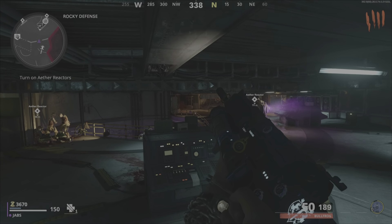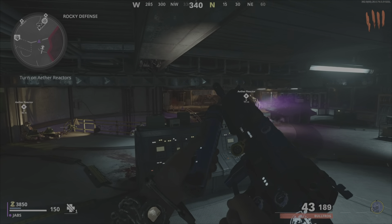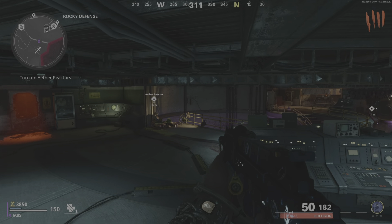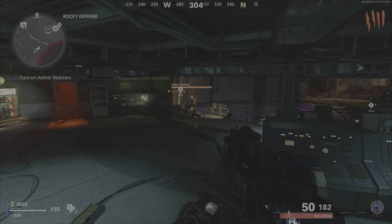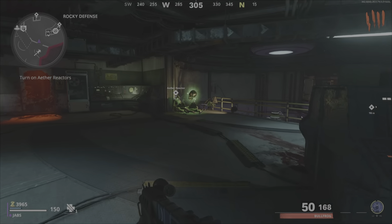The best thing about this spot is that the ammo crate is right next to you — if you look to the right, the ammo crate should be there. You can jump in and out of this glitch whenever you want. Also, the manglers and the mimics will pile up in this position in front of you, so you're completely free to do whatever you want.